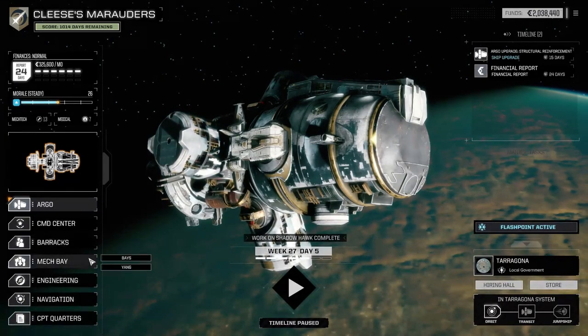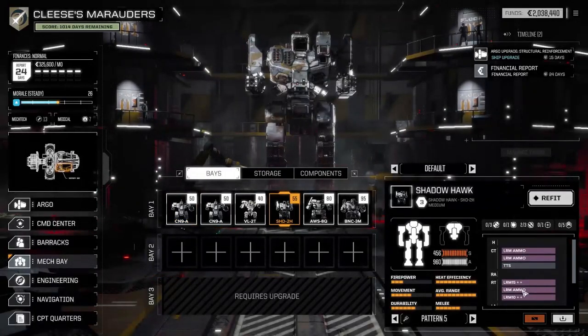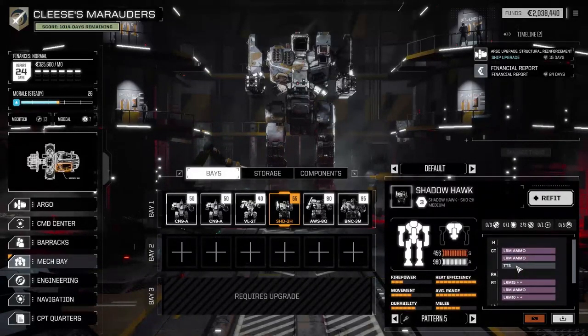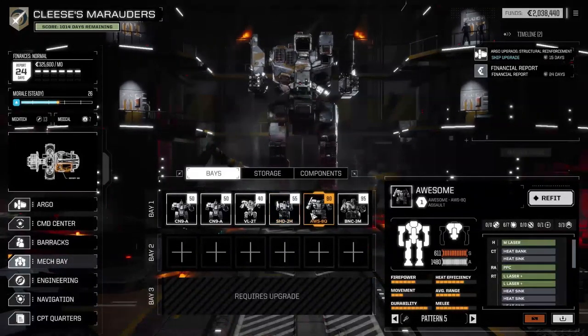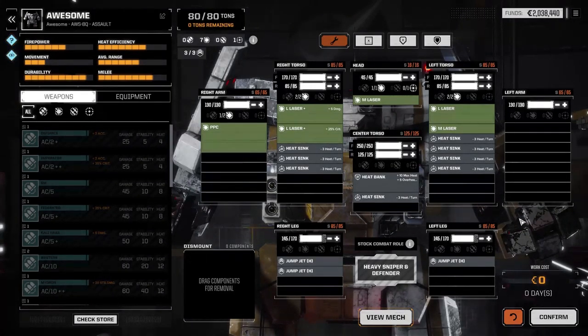So now let me show you real quick. We've got LRM-15, LRM-10, plus 2 stability, plus 50 crit, and I also put in a plus 1 accuracy for missiles. It ain't great, but it's alright. I think I'm fine. Maybe I should have thought about putting some more heat sinks in here, but this thing is armored, so we'll be fine.